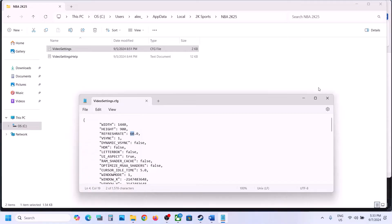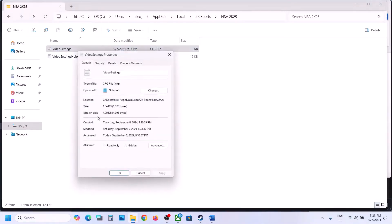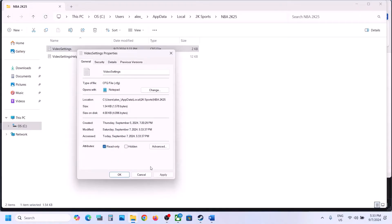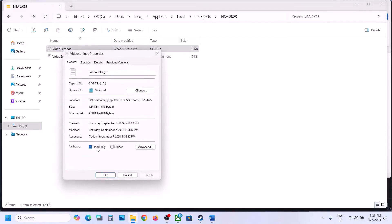Type in 60 or your monitor's refresh rate value, then go to File and click Save. Once done, you can right-click the file, go to Properties, and put a check on Read-only, then hit Apply and click OK. Next time you want to make changes, uncheck this box first.